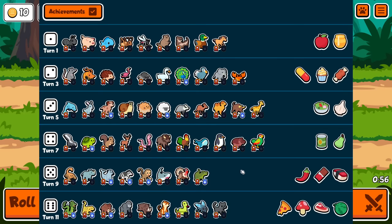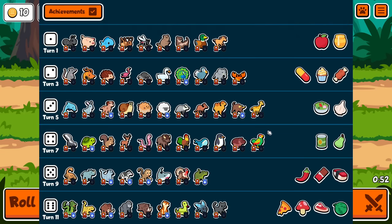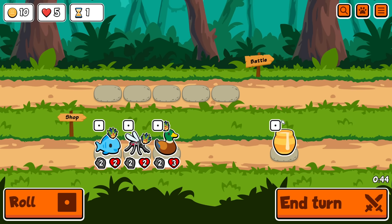For everyone that hasn't played this before, the idea is you can't play anything at all until you have a parrot. Once you have a parrot, you are allowed one non-parrot on the team. Then you can buy as many parrots as you want, and the idea is you end up with one thing and up to four parrots behind it.